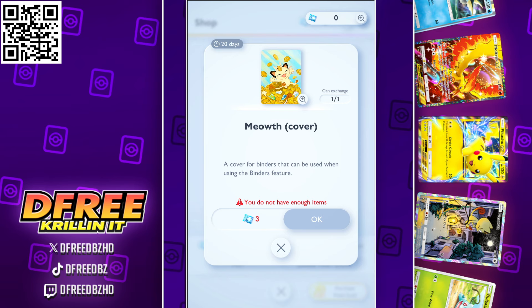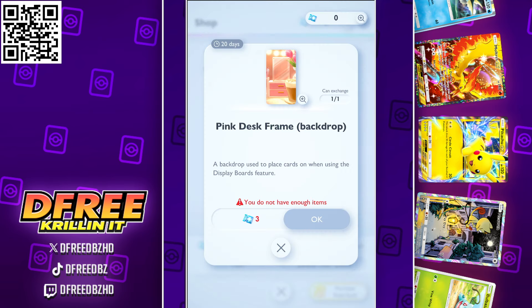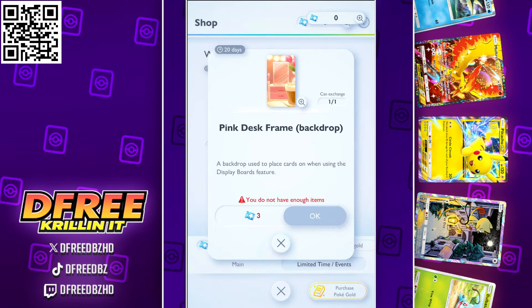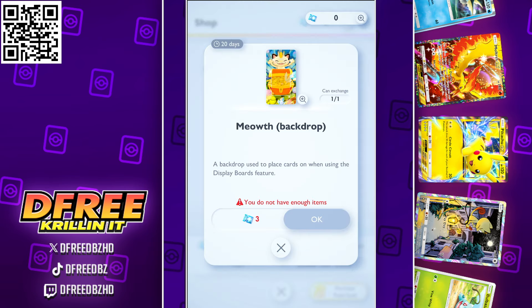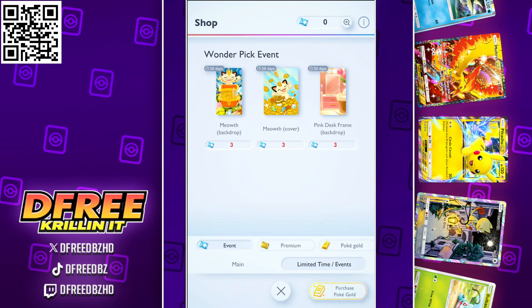You can exchange tickets for the backdrop here for your collection. We also have the Meowth cover, though I think covers are for binders. And then there's also the desk frame backdrop as well. That's all pretty cool cosmetic stuff for you to show off your collection in the game. Post down below what your favorite of these three is.